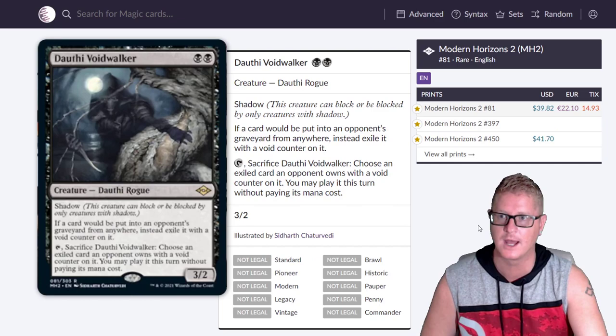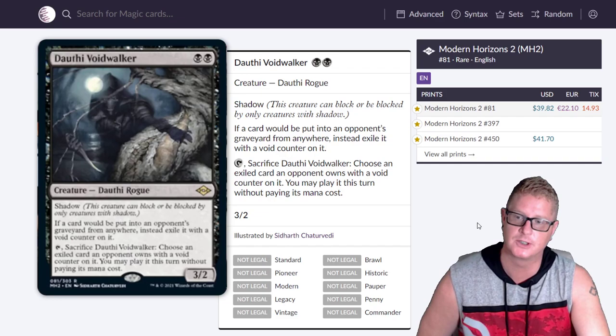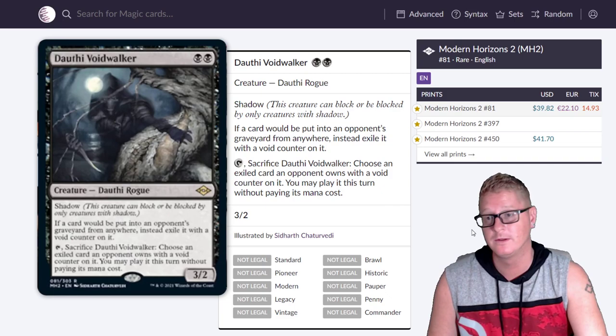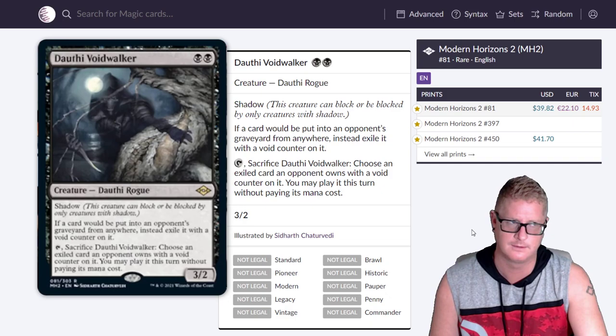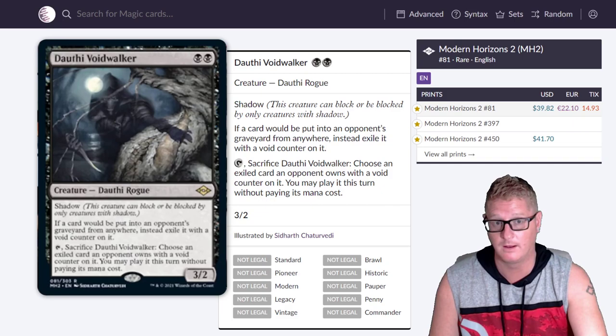Then we got ourselves Voidwalker — a two drop black card. When you see that mana cost on a black card, these are usually really good. It's got Shadow, which is basically unblockable because not many people run Shadow. This would be a card you'd run in a Shadow build for sure. $39.82.